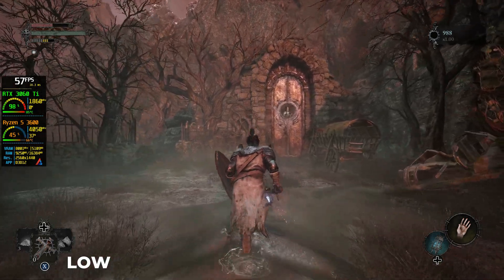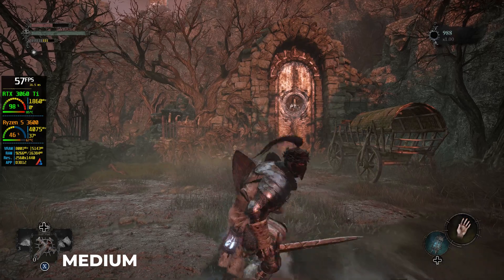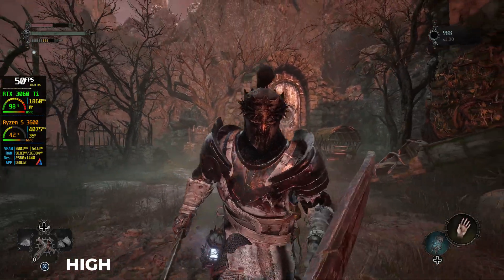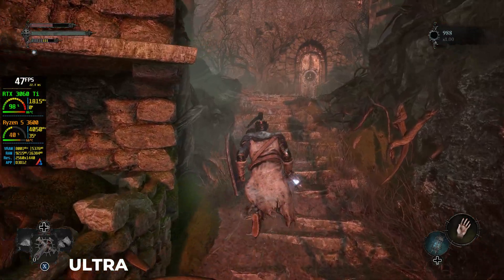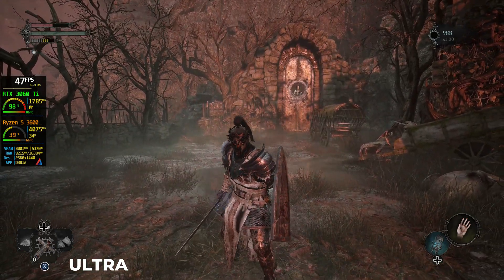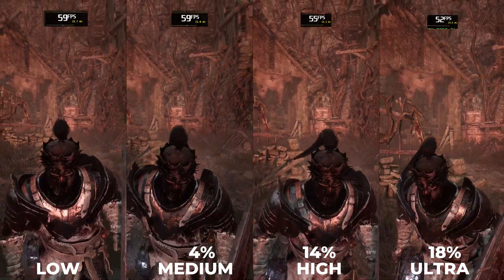Next is the Shadow setting. It defines the quality and distance of shadow generation from the character. Low and medium have very close distance and are noticeable while moving — I would recommend high settings here. There is a 14% performance drop when going from low to high, with an additional 4% going to ultra. Based on your setup, you can keep it at high or ultra.